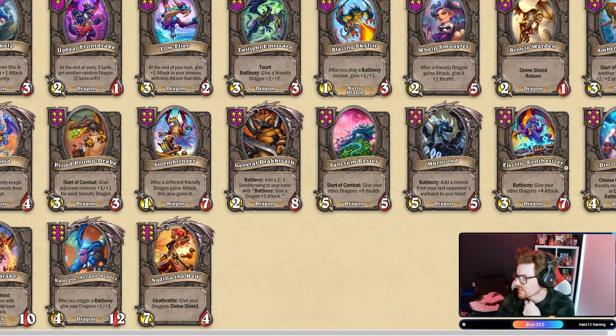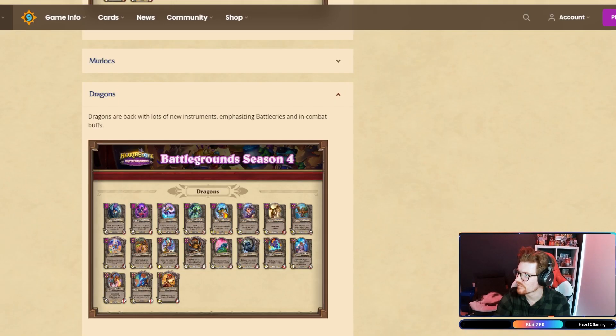Ambrozond. Electric Synthesizer: give your other Dragons plus four attack. Disco Shuffler — choose one: trigger a friendly minion's Battle Cry, or discover a Battle Cry minion. And then the final three Dragons.